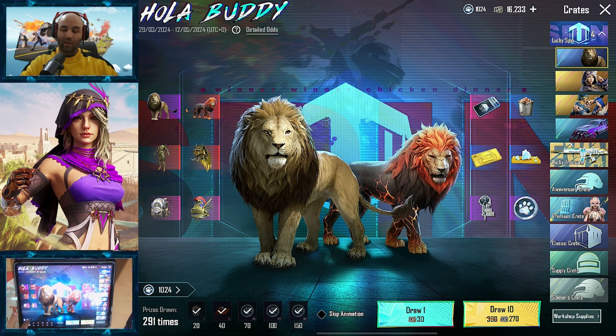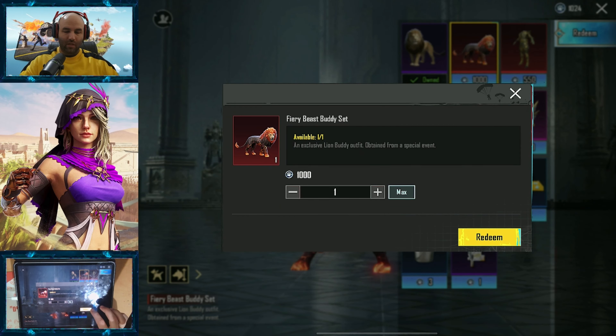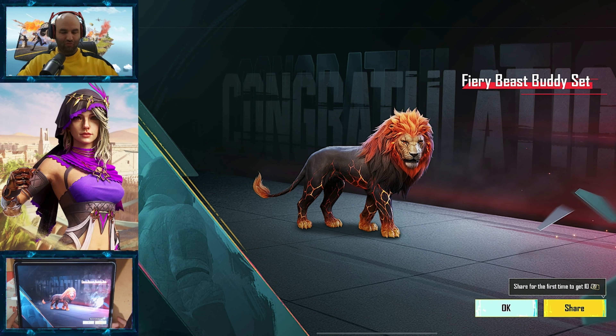I will still try to do it every day for 10 UC — maybe we'll get more good stuff. But for now, let's get the Fiery Beast body set. Let's take the screenshot. Let's do this also. Alright, cool. Now we can be fancy on the profile and everywhere.